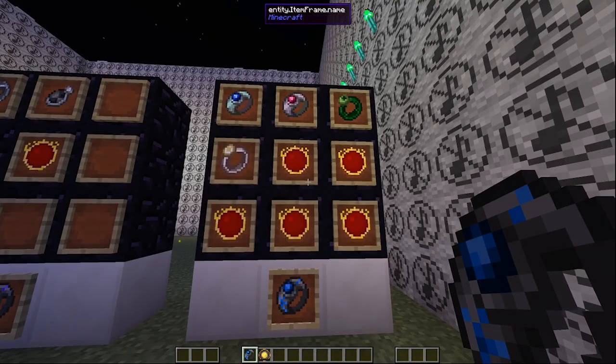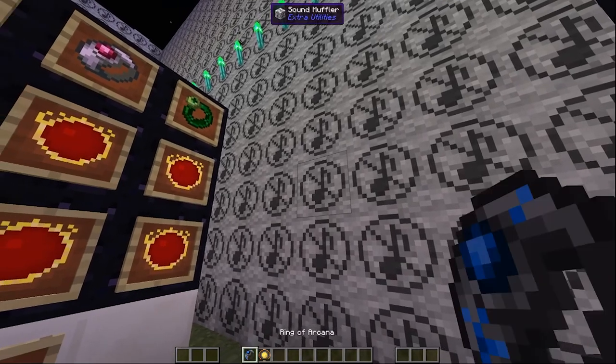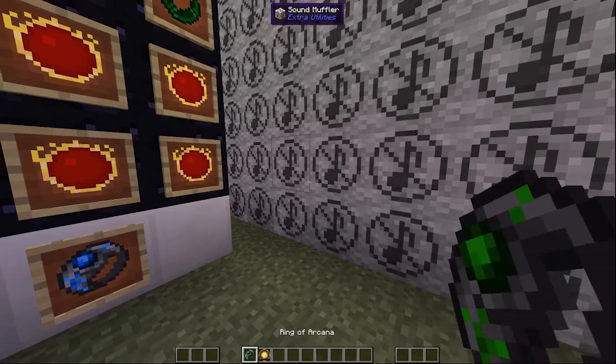I don't want to carry like 50 rings on me at a time, so I'm just going to use the ring of arcana. I can fly, make fire, snow, and use bow mail all in the same ring. Press the change mode key to cycle which one you're using. It's really easy and cool — really freaking cool.